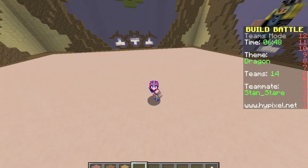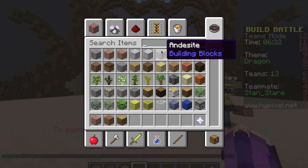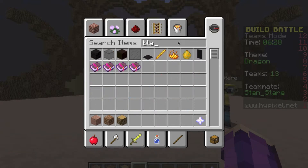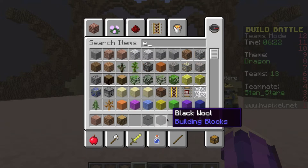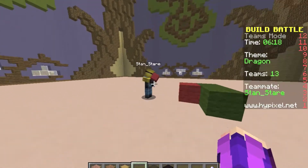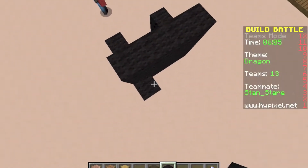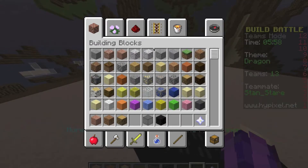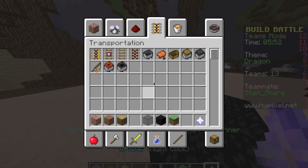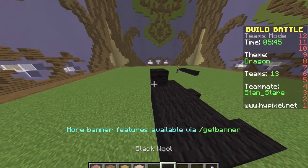Hey it's me Wozai and welcome to another video. Today we're playing build battle team and the theme is dragon. So I want to build my dragon - he can do his own I guess. I'm gonna build a really cute body and put grass as the floor, because you know every dragon loves to have some grass as a floor, right?